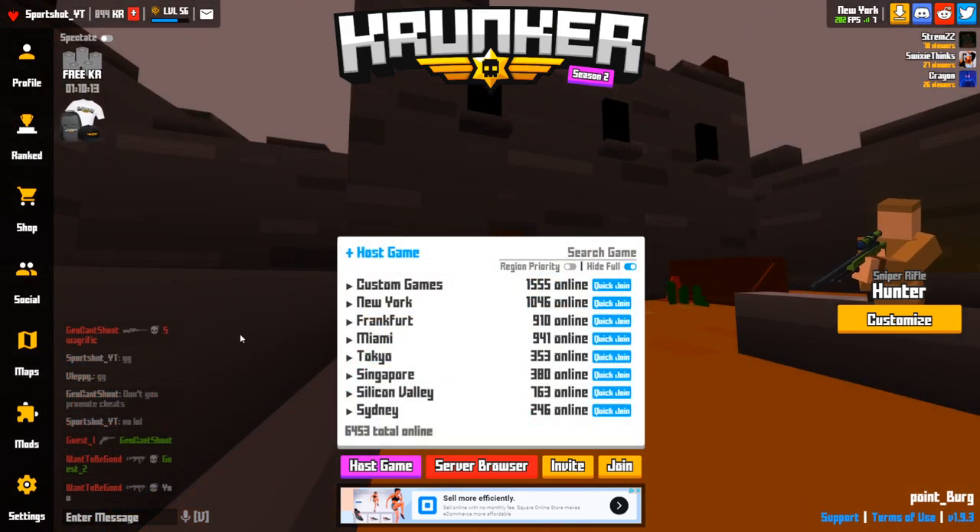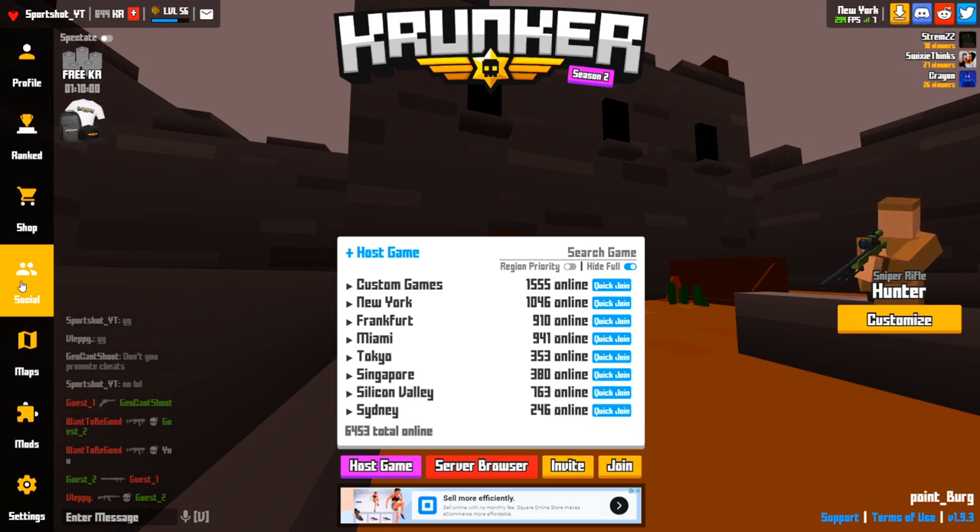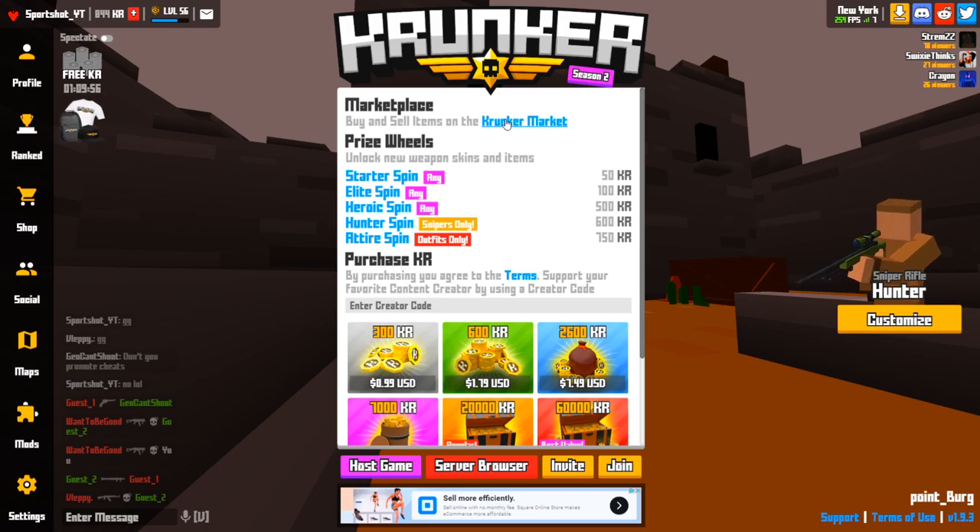The last way to earn a lot of KR pretty quickly does require a little bit of skill — it's on the market. You have to buy stuff at a low price and sell it at a high price; you're just flipping in-game skins. You go to the shop and then to the marketplace.